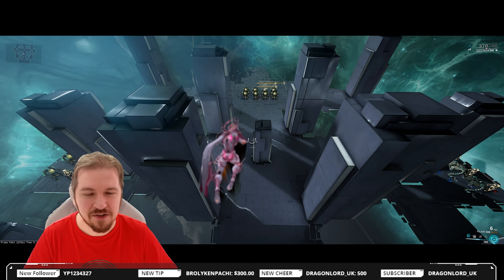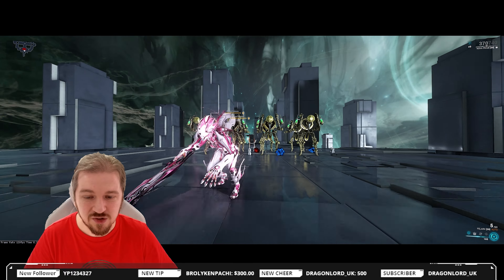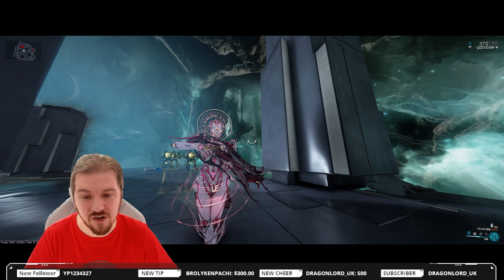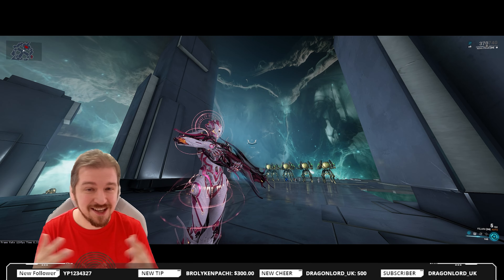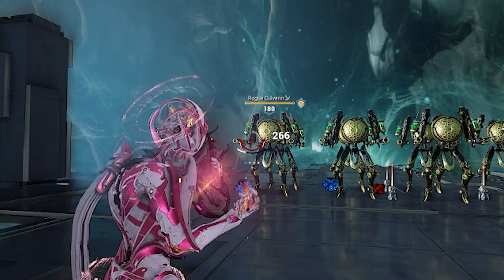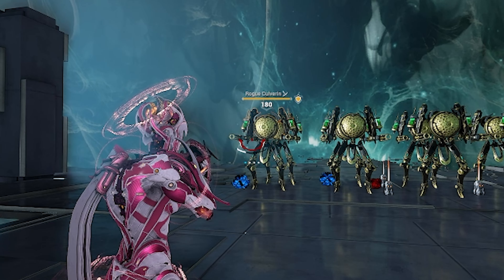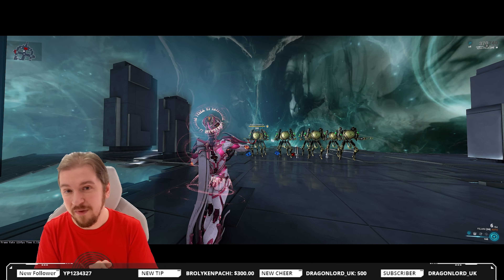Let's begin by checking out how the weapon handles without any mods equipped, and then we're gonna move into incarnations and what you should pick for the Felarx. This is a full-blown shotgun — she's automatic, so she's easy to use. And as you can see, that is a shell-by-shell reload, Sten-style. So you may love it or you may hate it.